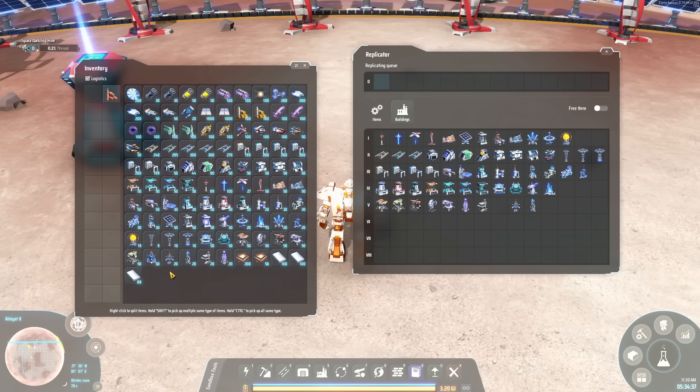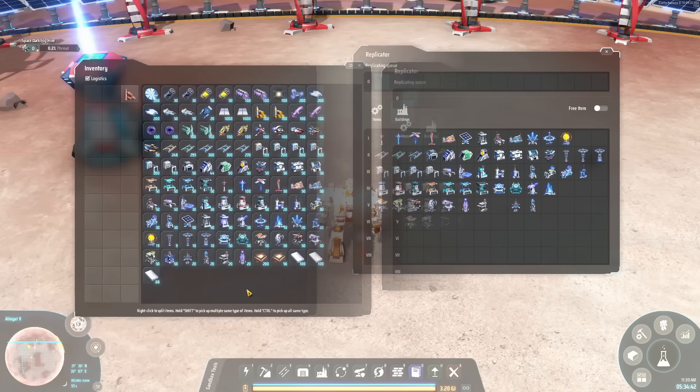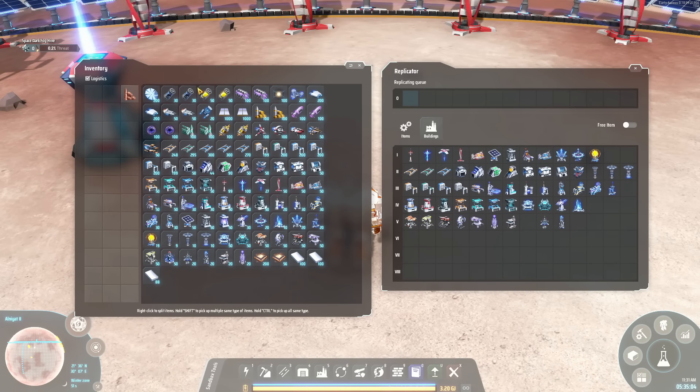Another nice quality of life upgrade is related to the end game: there is now an upgrade available that allows you to make your inventory even larger, so you can carry around all those materials you need to build your planet-wide blueprints.